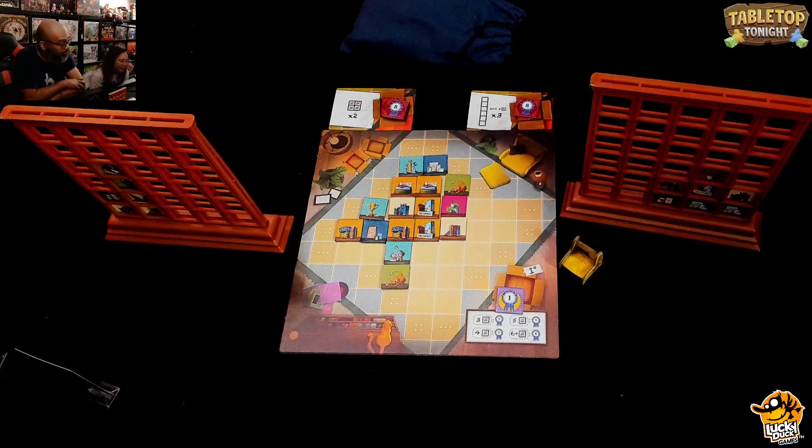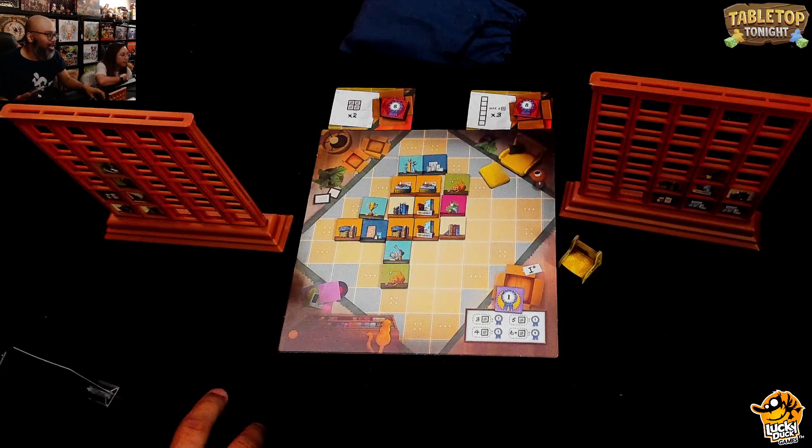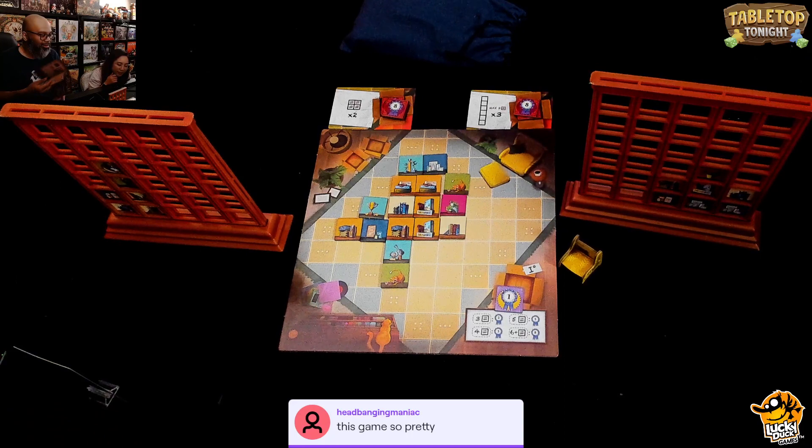Ruel goes with the kitty cats, noting neither of them have taken cats yet because they're both dog people. Julie says she likes cats but prefers dogs and is also allergic to them. Ruel carefully chooses which column to place his cats. A viewer, Headbang Maniac, says the game is so pretty — and Ruel agrees, saying the artwork is really cute and whimsical. He says how fun it is to be loading up a shelf full of items.